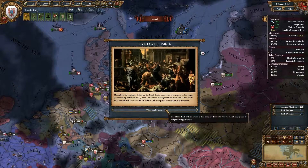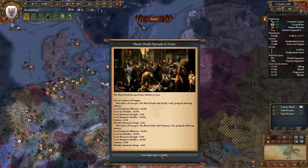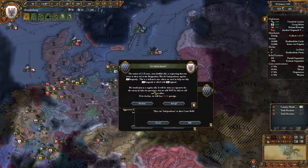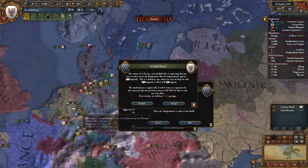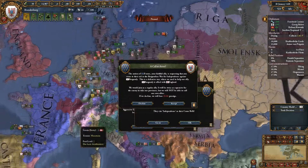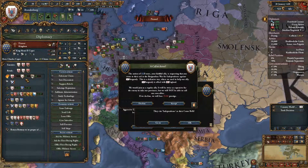Black Death will be active in provinces for up to two years and may spread to neighboring provinces — oh good god. Black Death, not really the best thing to ever happen. France, the nation, is requesting me to join in their favor.